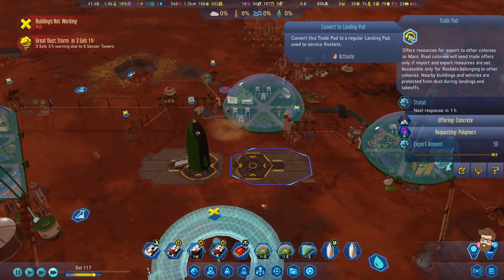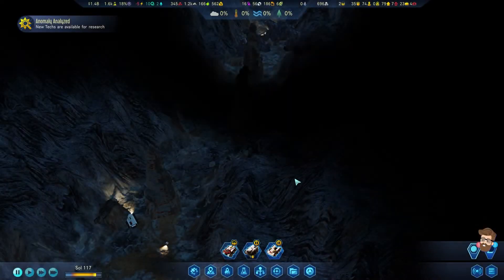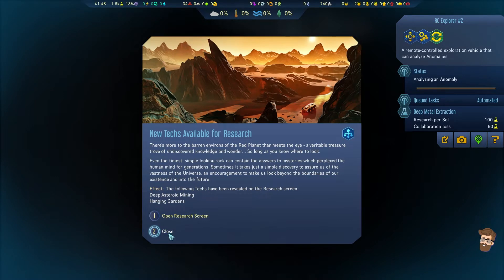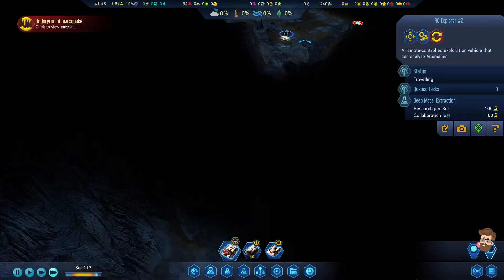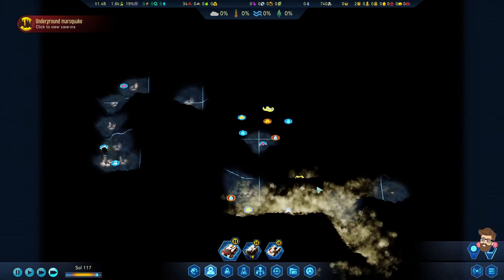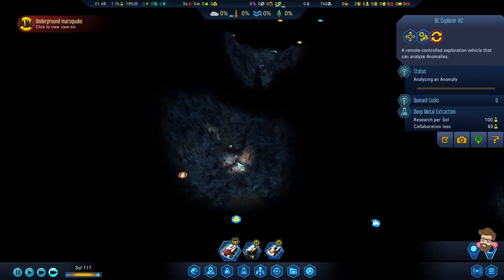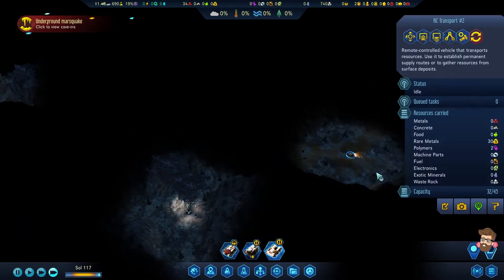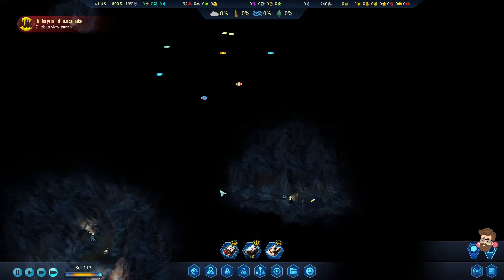I'm going to switch this back over and bring my folks down. Deep Asher remaining Hanging Gardens — you need to not be automated. This guy's cut off again. That's fine — as long as he's not damaged, we're okay. This was a stalactite.